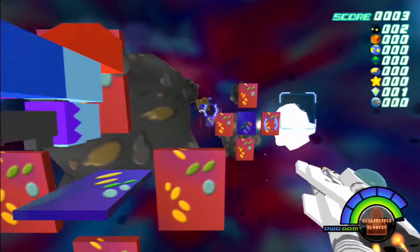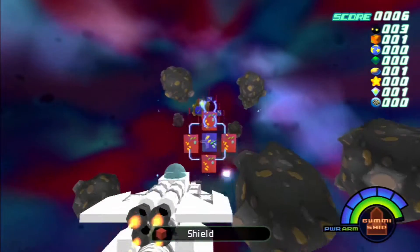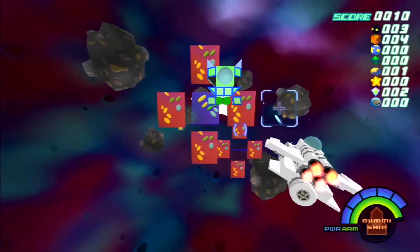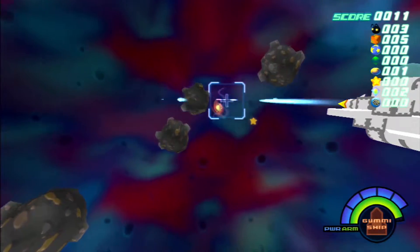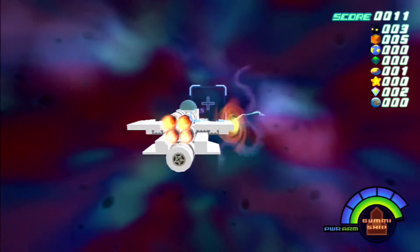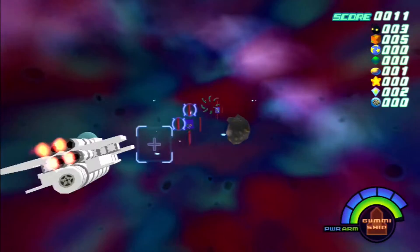We've got triple shot cannons, which is handy, although I wish they'd shoot in the same direction. That one looks like it's angling. And we've got two cannons — a pink, a purple, and a blue one — and they are both devastatingly powerful. Look at that! That took out one meteorite. That is powerful. We've got to avoid that warp pole as well, because that's not part of where we want to go.